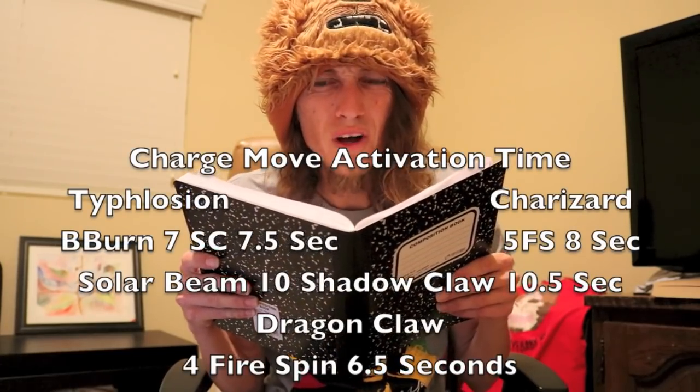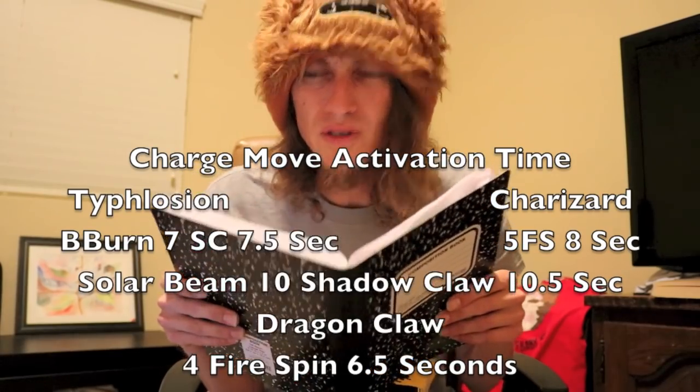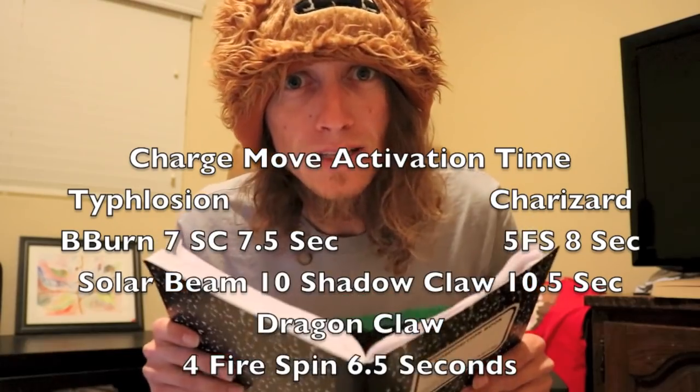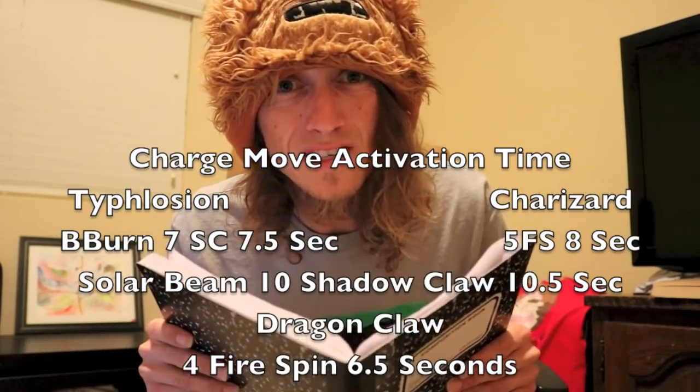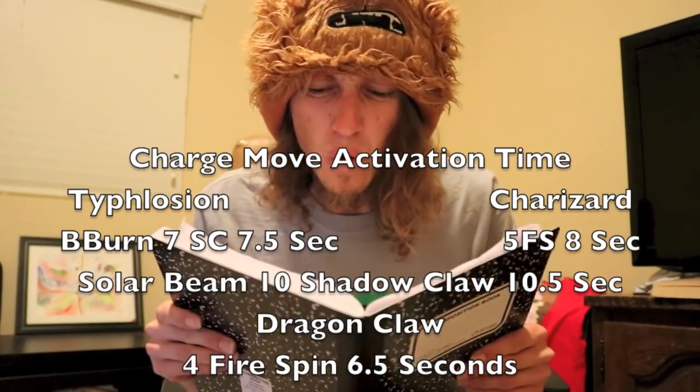Looking at my notes, the honey badger uses Shadow Claw, Blast Burn, and Solar Beam. You know how many Shadow Claws it takes to get a Blast Burn? It takes seven, and that's 7.5 seconds. Now look at Charizard — it takes five Fire Spins, but you know how long that is? Eight seconds. That means the honey badger gets the Blast Burn 0.5 seconds faster. That's a whole half a second.